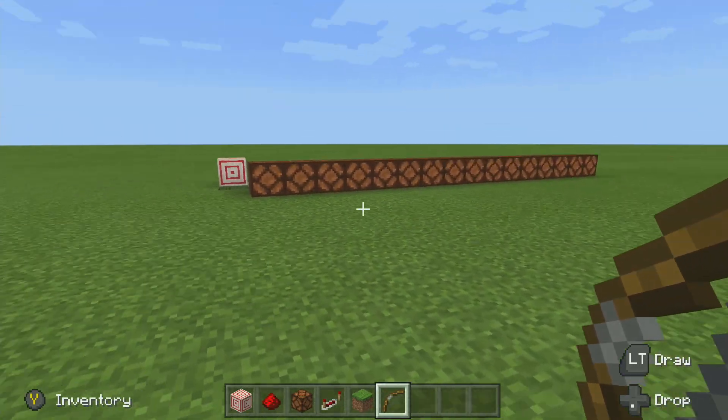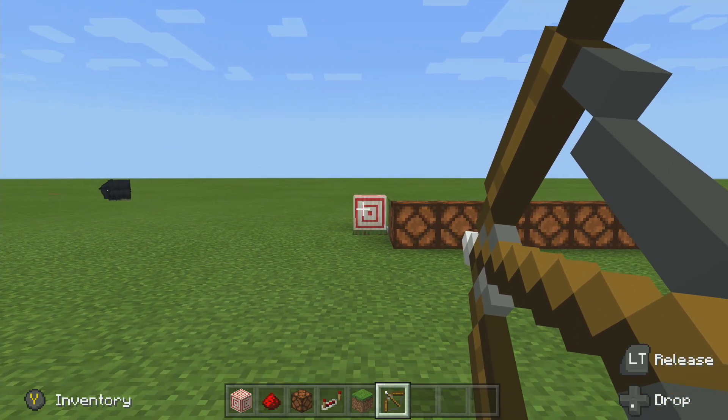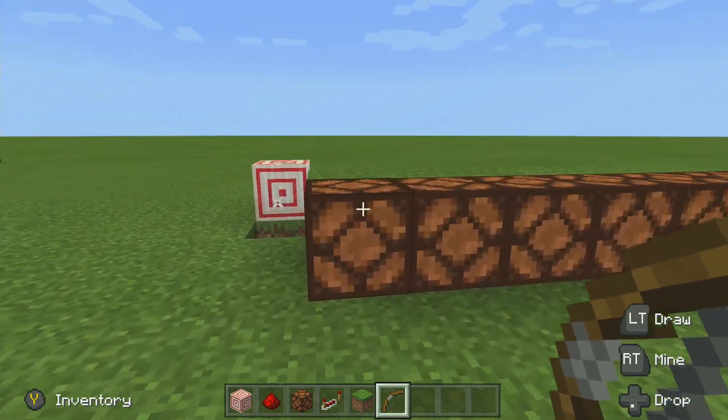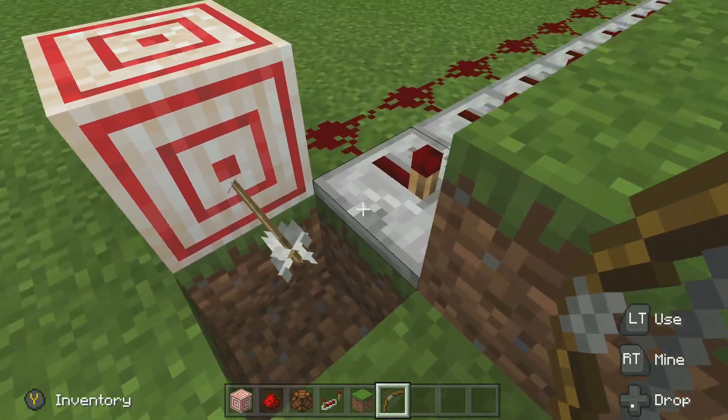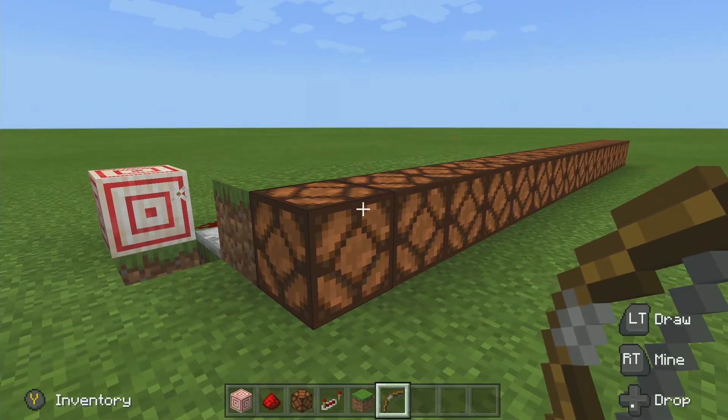So we have our target block here and when we fire at this target block, the closer we get the higher score we get. As you can see there I got quite close to the middle so I got quite a high score. If I was to aim further out you can see that I got a low score.